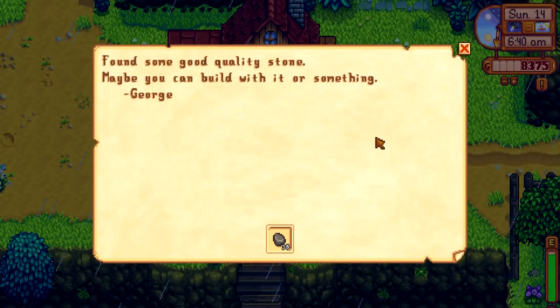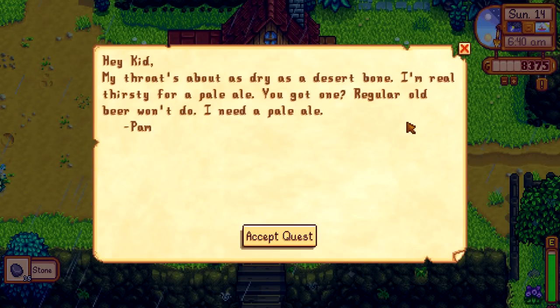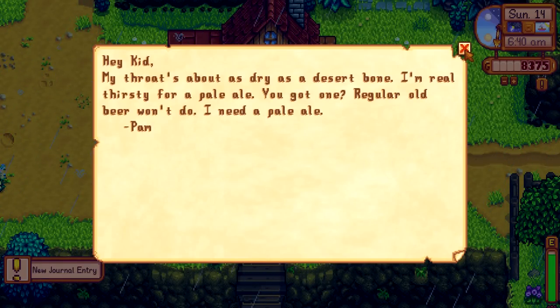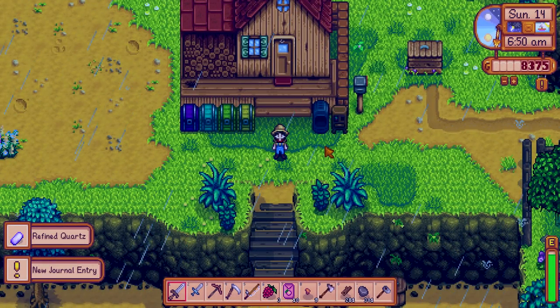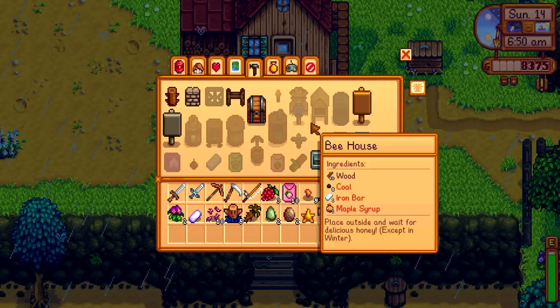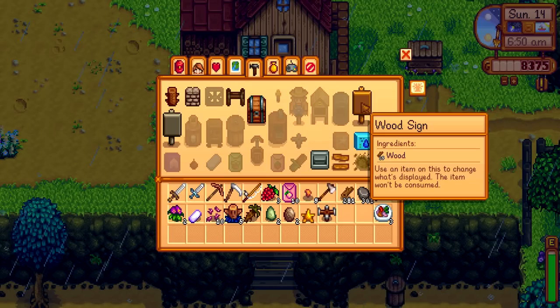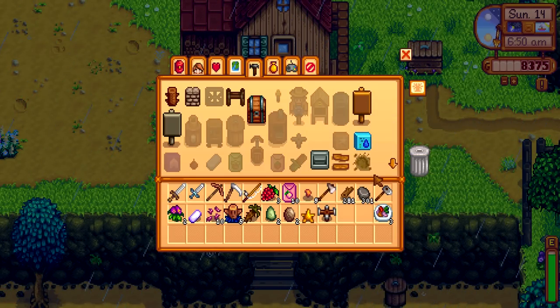I forgot to sell things in the mail — let me go check. Found some good quality stone, thank you George. And we have a letter: 'Hey kid, my throat's about as dry as a desert. I'm real thirsty for a pale ale.' Pam wants a pale ale — I'll do it, just not now. In the crafting menu we do know how to make signs now, but I'm not gonna make those right now because I don't have that many resources.